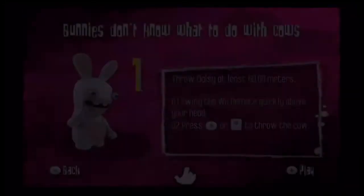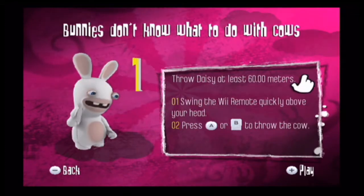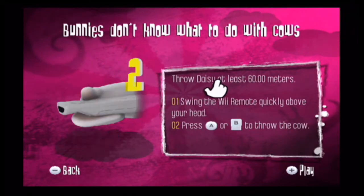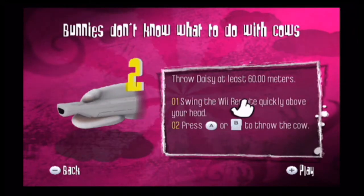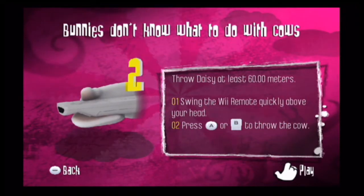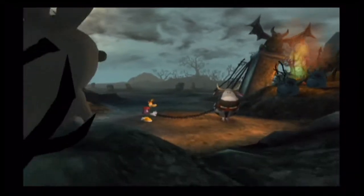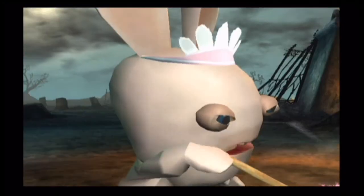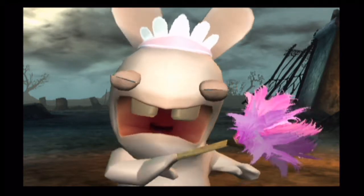The next minigame is 'Bunnies Don't Know What to Deal with Cows.' Throw Daisy at least 60 meters — swing the Wiimote quickly above your head, then press A or B to throw the cow. It's basically the same control scheme as the Hammer Throw event from Mario & Sonic at the Olympic Games, except it takes place in the Rayman universe.